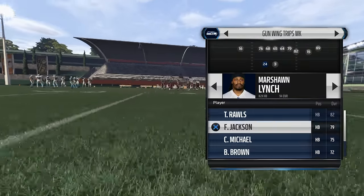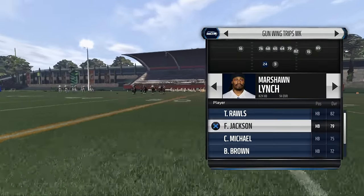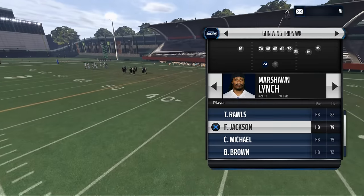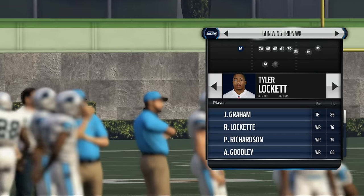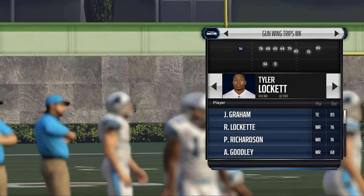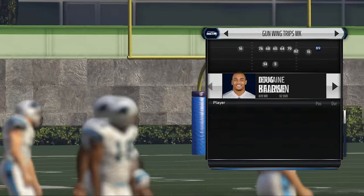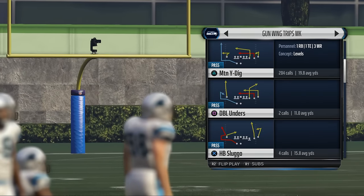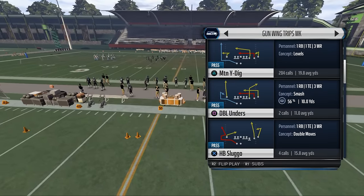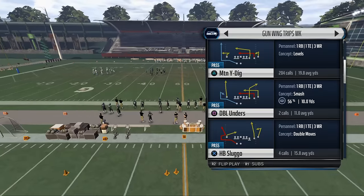The play is the Shotgun Wing Trips Week from the St. Louis Rams playbook. In the running back slot, you want a guy that can catch the ball — you can put Jackson or Rawls there. I'm going with Rawls. And on the outside you want a fast receiver, like Tyler Lockett or Doug Baldwin. I go with Tyler Lockett.